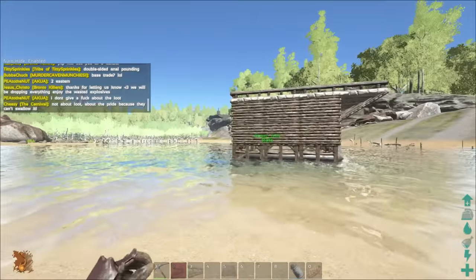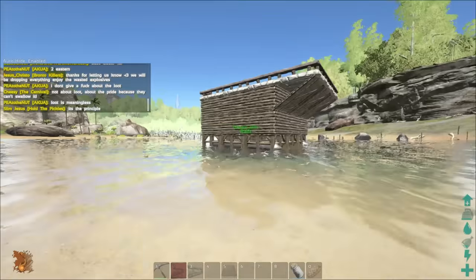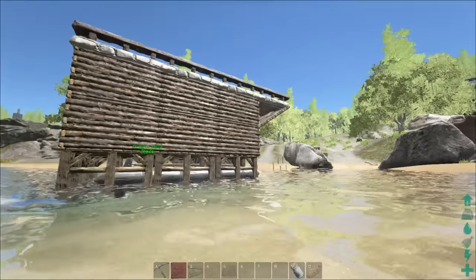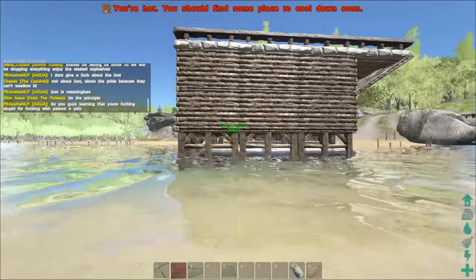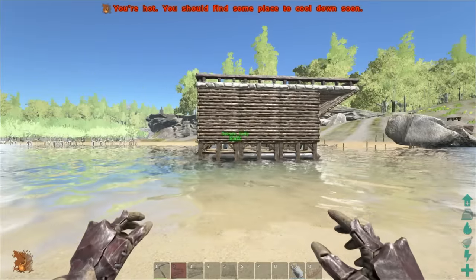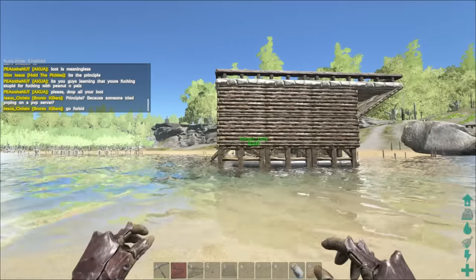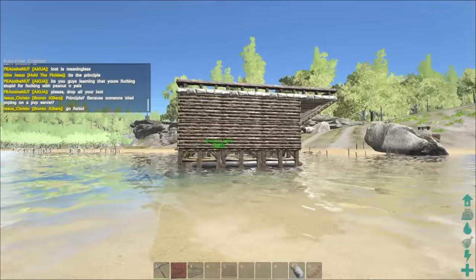There are so many different things you could do here. You could design a pirate ship, make a cruise liner, pick up level-ones on the beach and let them stay on your raft as a safe haven — depending on what kind of server you play on and how nice you want to be. Thank you guys so much for watching. I hope you have fun building your little boats. Let me know what ideas you have for rafts and what you've built on yours — have a good day!